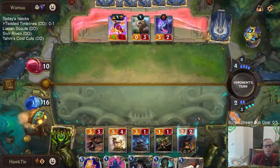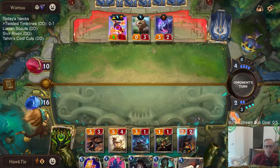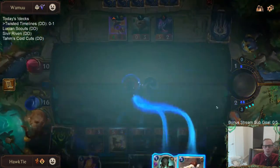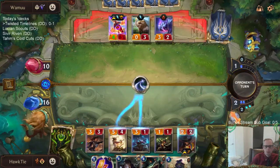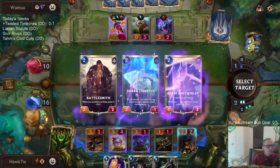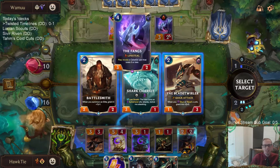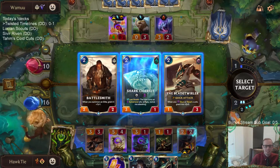Getting some blocks in. Stun that. That's a nice Crescent Strike. Shark Chariot or Blade Twirler? Blade Twirler can't really even attack right now — it's like the 1/3 attacking into the 3/2. Shark Chariot can attack. I guess Shark Chariot.